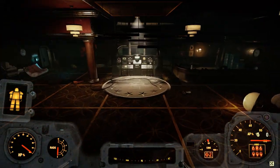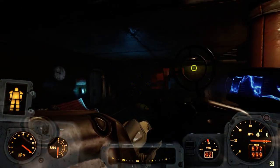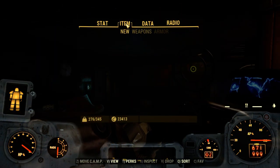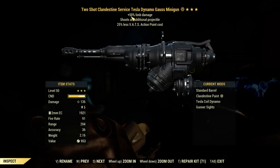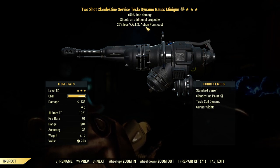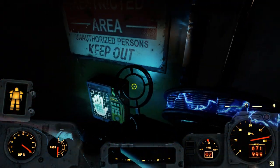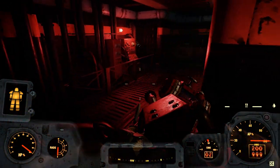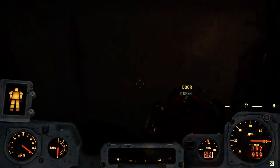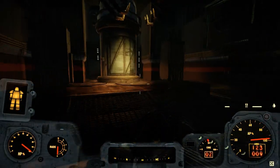I just got my gauze minigun today and I need the gold scrap because this is the starter barrel — I need the other barrel. But I got lucky with the two shot, but the limb damage and less VATS action point cost is shitty. The two shot is why I use it. And my two shot flamer here, and of course all my legacy weapons here. I just use this normally.